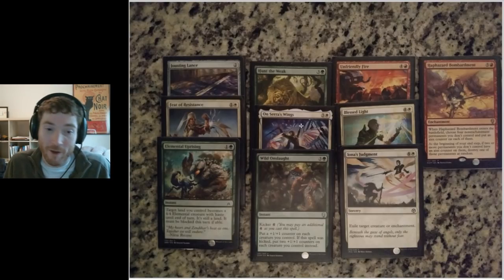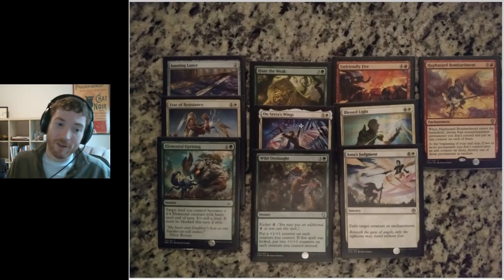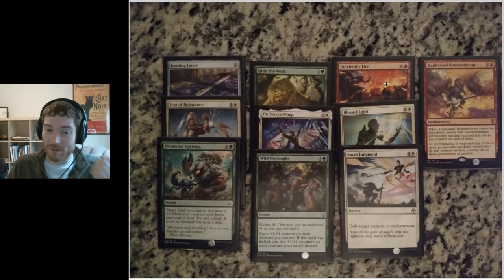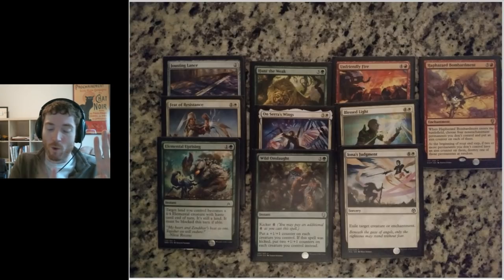On Sarah's Wings is an enchantment aura for three colorless, one white — gives a creature plus one, plus one, flying, vigilance, and lifelink. Wild Onslaught is a three-colorless, one-green instant that gives all my creatures plus one, plus one counters permanently, or two plus one, plus one counters if I kick it for an additional four colorless. Unfriendly Fire is four colorless, one red — deal four damage to any target. Blessed Light is four colorless, one white instant — exile target creature or enchantment. Iona's Judgment is the same mana cost but sorcery speed — a massively worse Blessed Light. Haphazard Bombardment costs five colorless, one red — you put four counters on opponent's permanents, and at each of my end steps, one of those things with a counter dies until only one remains.